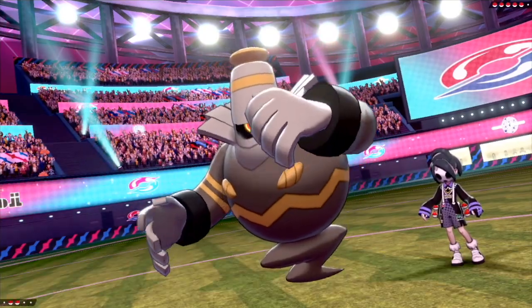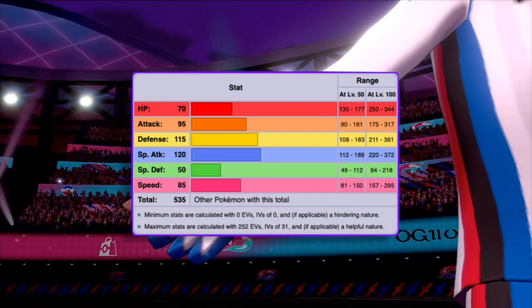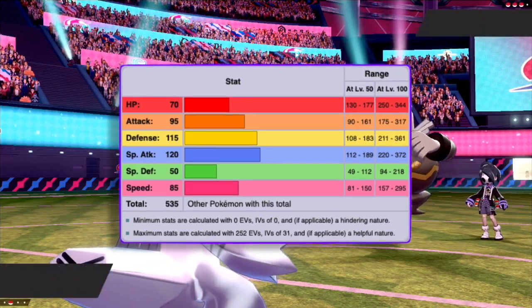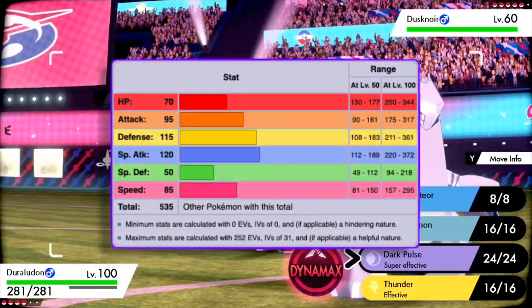Honestly for me, the big thing with Duraludon — my favorite part about it — is that it actually has really respectable speed at 85. You don't see many Pokémon with a special attack of 120, insanely powerful moves that Duraludon has, as well as the coverage, with speed that good while maintaining its natural bulk. That to me is pretty impressive.